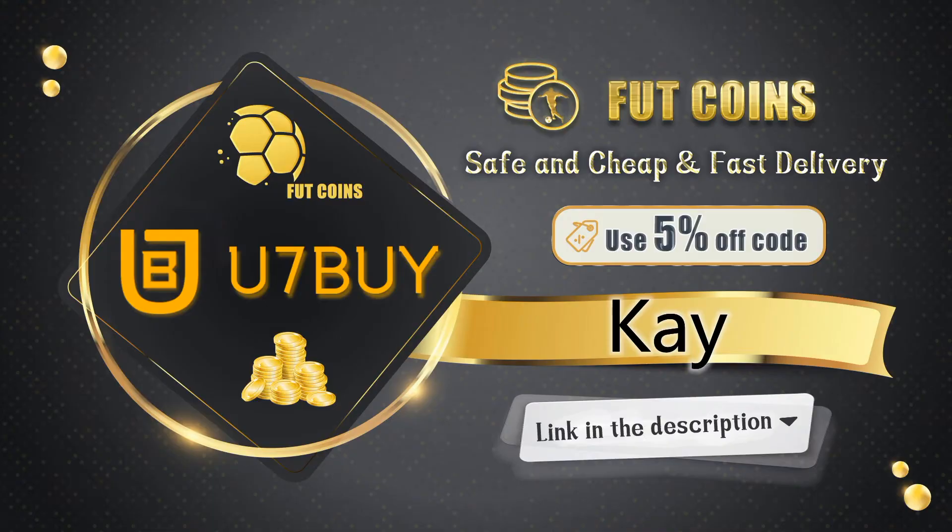If you're looking to buy any FIFA 21 Ultimate Team coins, then look no further. Use IFandBuy — they have the cheapest coins out there, the transactions are safe and you'll receive your coins within a blink of an eye. Use code K for a 5% discount, link is in the description.